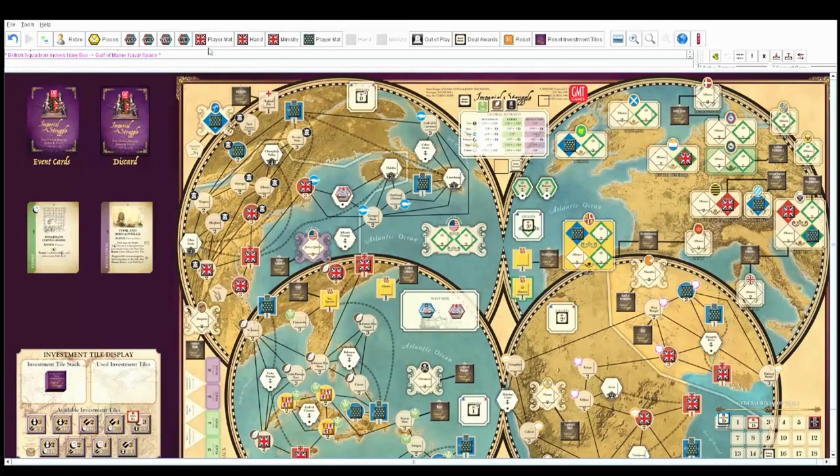Over to France — I'm going to take the diplomatic action for four and play into Savoy and Sardinia, two and two is four. Now I have two economic points. The round spaces are markets. So I can go into Niagara for two, because I have the connection with Kataraki.